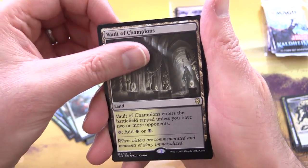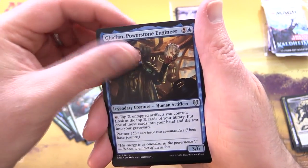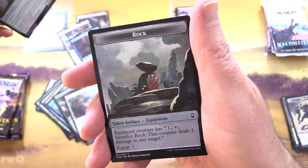The rare is Vault of Champions. We'll also chuck in Ardenne Intrepid Archaeologist, Glacian Power Stone Engineer as a foil, Storch Throne Guard, and a Sol Ring - you gotta chuck in the rock.